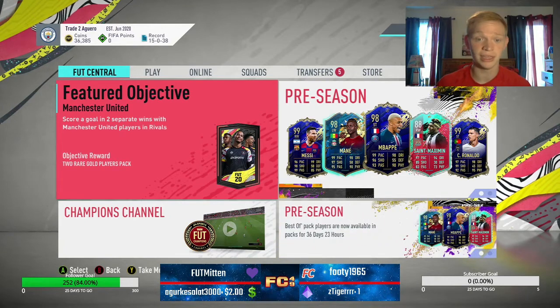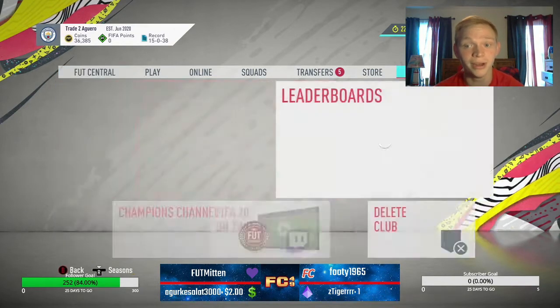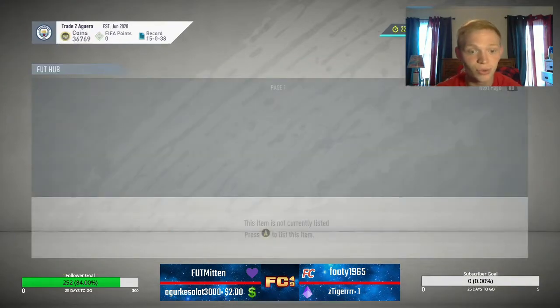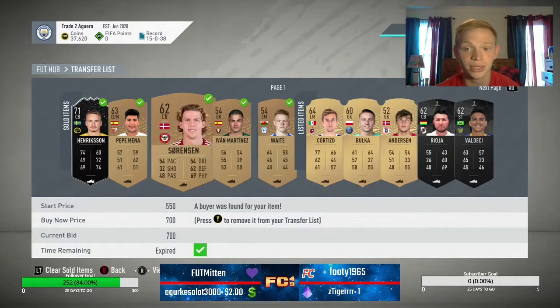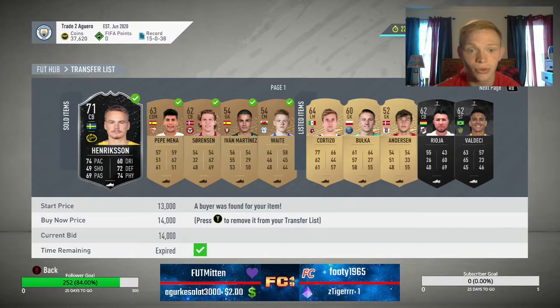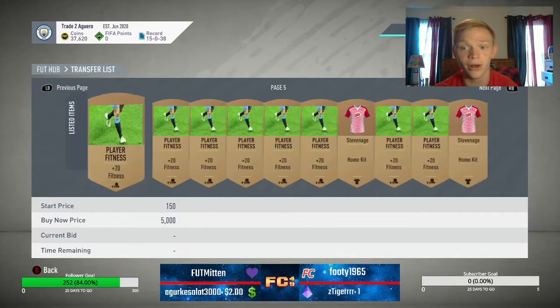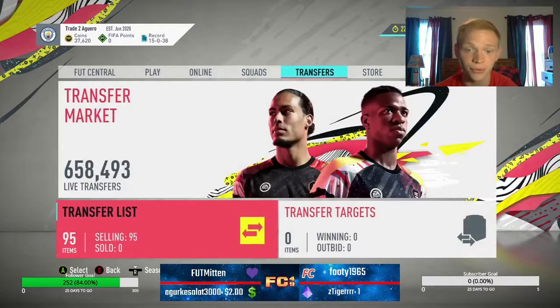So with all that said, let's jump right into this episode. Today we have a lot for you — as you can see, we're at 36,000 coins, a lot of changes, and I want to show you some items that sold. We were hitting some bronze packs today and I actually hit one of the best bronze packs I've ever had. We ended up getting a silver inform that sold for 14,000 coins, which was absolutely massive. I tweeted the pack itself so you can see it. We've been selling a ton of stuff lately, and the transfer list is pretty much full. We've got a lot of stuff going to sell here, which will easily get us to 50,000 coins.